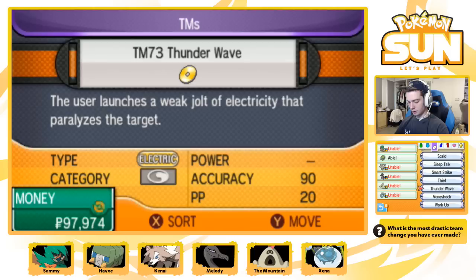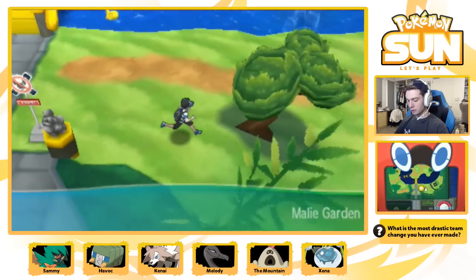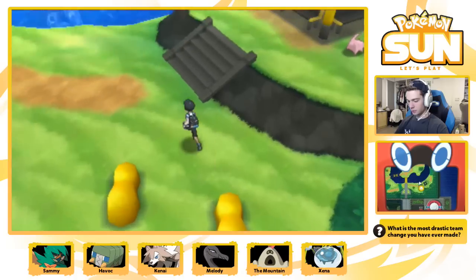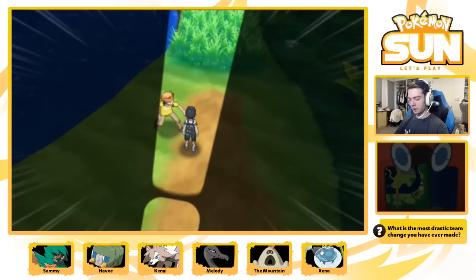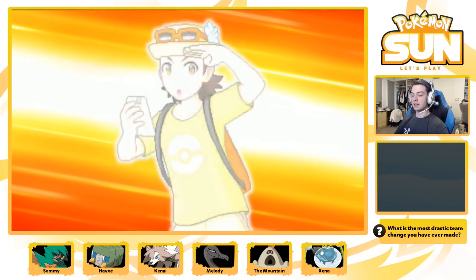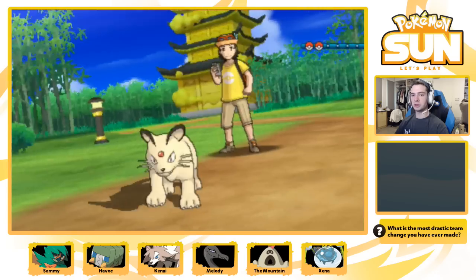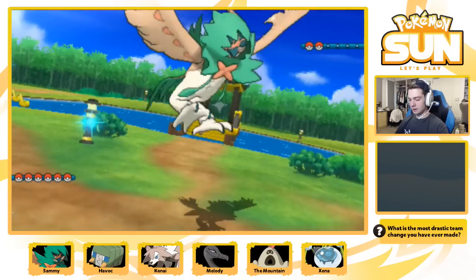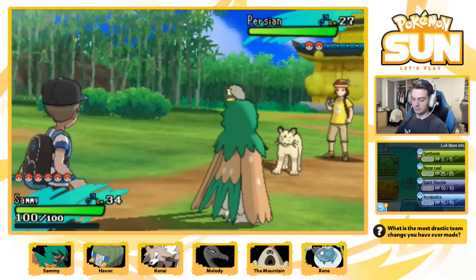I'm going to go through the TMs that I want to teach people, and now let's go walk through this garden and battle things, because I didn't do any of that before. No riding Pokemon is allowed in here, which I think is interesting. I didn't go this way before, so I want to go this way now. Trainer, battle me! Let me guess - he has a Pokemon that has an Alolan form, but it's not the Alolan form. Persian, regular. I was correct!